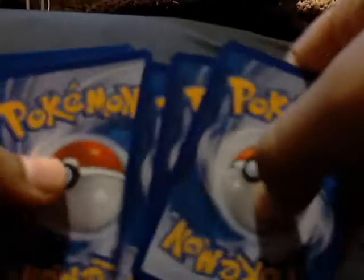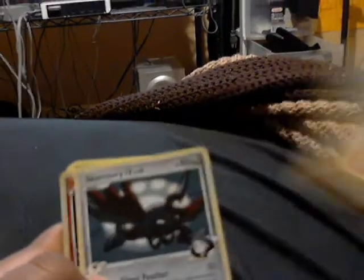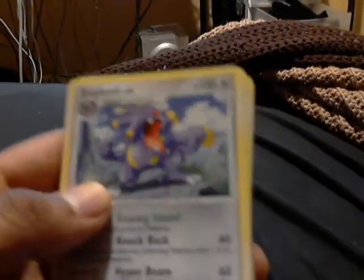Our second and last pack of Supreme Victors. Starting to hurt my back. We got Geodude, Skorupi, Chimecho, Goldeen, Bulbasaur, Garchomp C, Breloom, Skarmory FB. Our reverse is a Charizard G, which is nice because it's a rare in the set. And our rare is Exploud — that's pretty lame because I already have one of these guys.